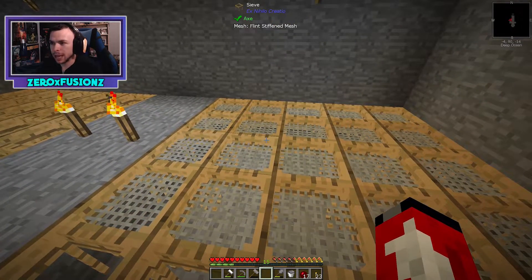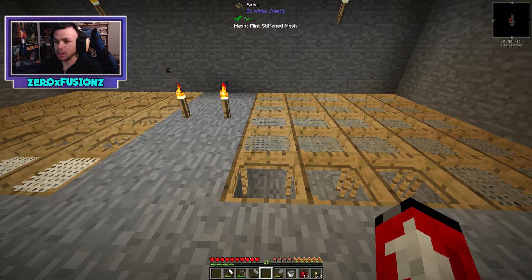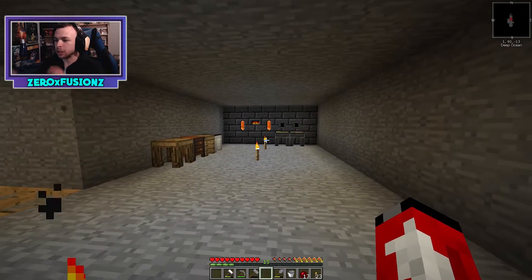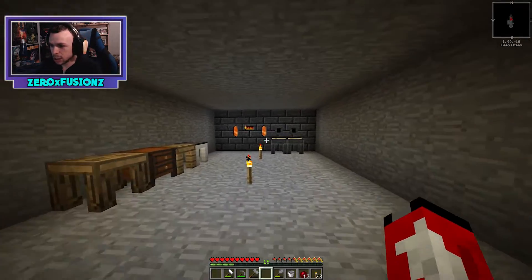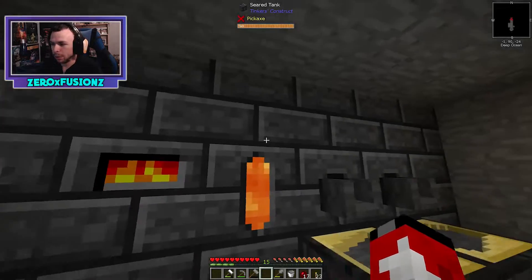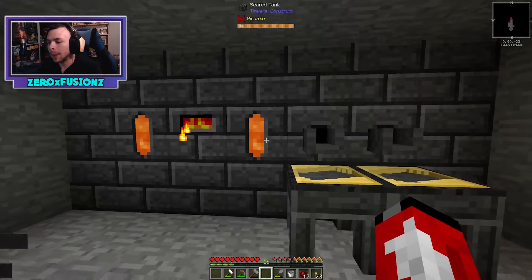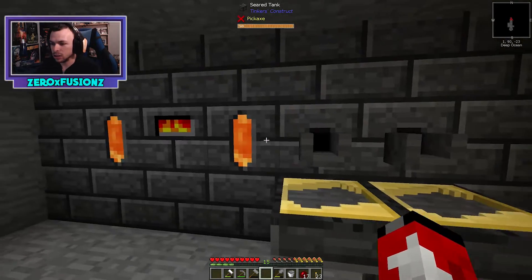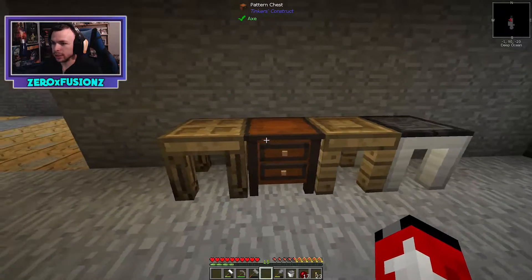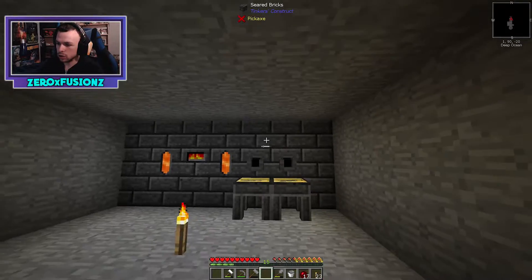We managed to get ourselves another bunch of sieves going, made some flint mesh which gave us new drops and a higher chance of getting iron. We also made the smeltery — a giant container where we can smelt ores to double our yield and create ingots. We also made some stencil things to use with the Tinkers table.